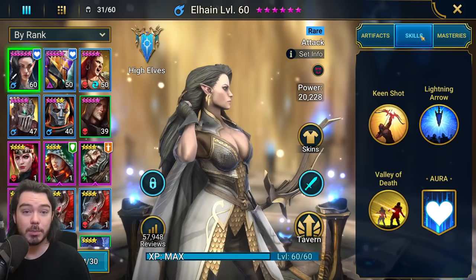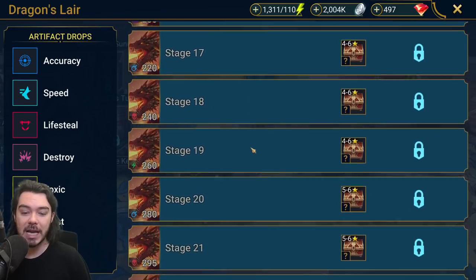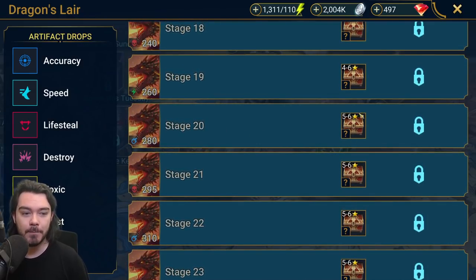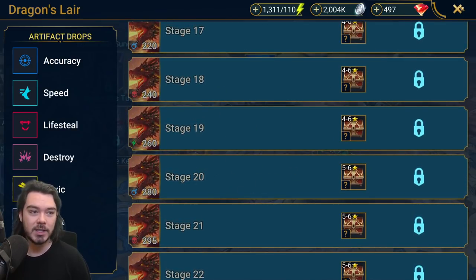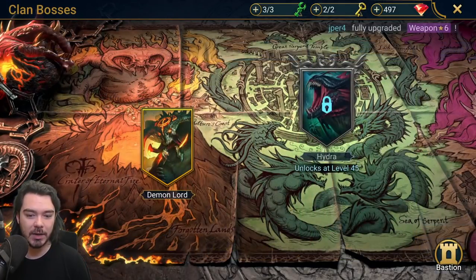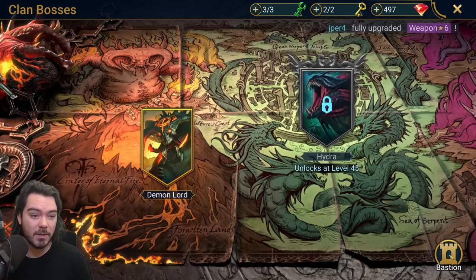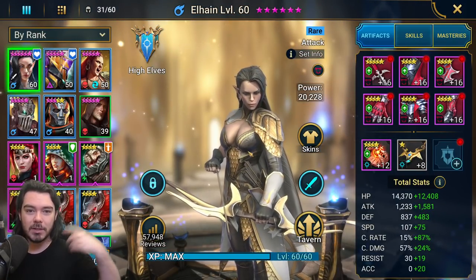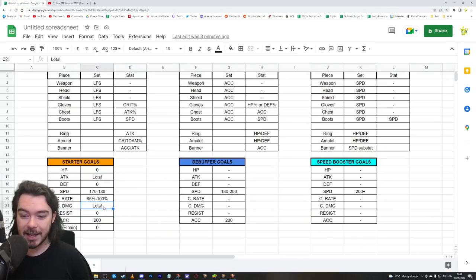For the three other starters, you're going to want up to 200 accuracy. With Elhain, she has no debuffs so she doesn't need any. Basically, you need accuracy to place debuffs in this game. A really good rule of thumb is 10 accuracy per dungeon level — so 200 accuracy is going to take you up to Dragon 20. Incidentally, 200 accuracy is also enough for Demon Lord up to Nightmare. Ultra Nightmare, you only need about 230 to be super consistent, so it's not far off. That's the accuracy you're looking for — you can be a little low at the start, but build it up over time. And then we just want as much attack and crit damage as we can on top of that.